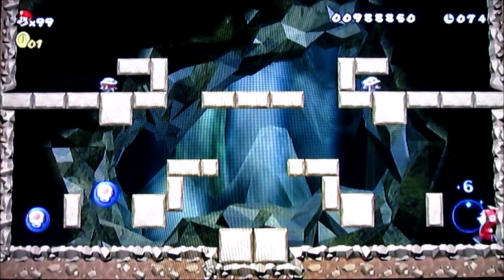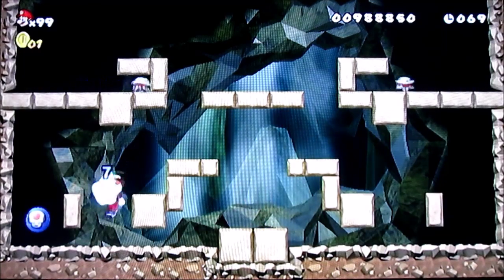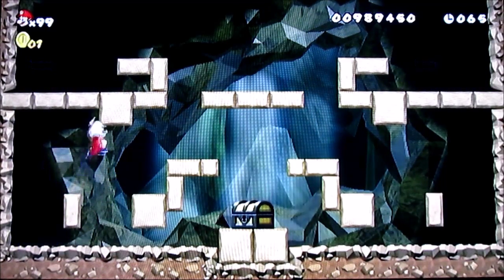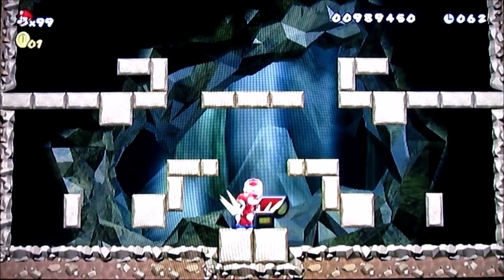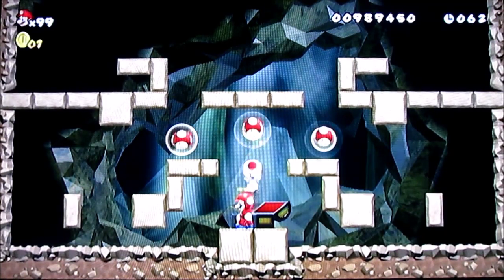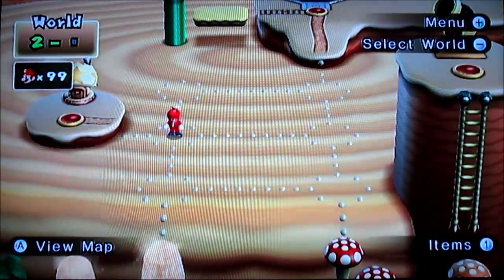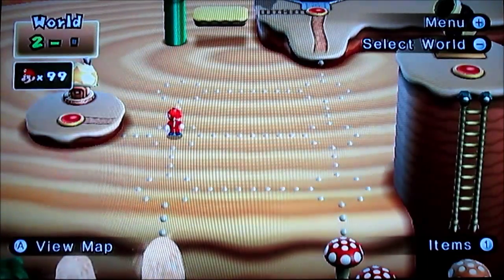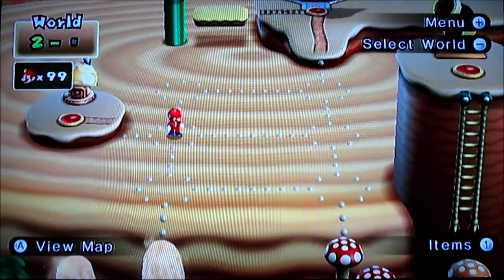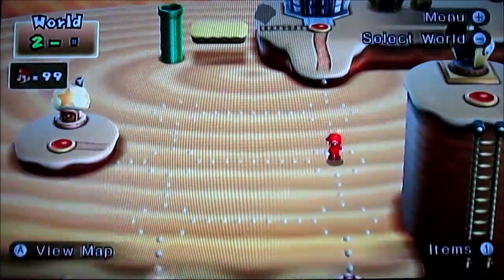I grab the spiny and kill the other ones on the ground. With that, toad is once again going to give us three mushrooms, putting me at eleven mushrooms. I would have twelve but I had to use one on World 2-4. I never usually have to use mushrooms that often in this game because usually I do pretty well without actually using a single item, but there are times where I do need to use one.